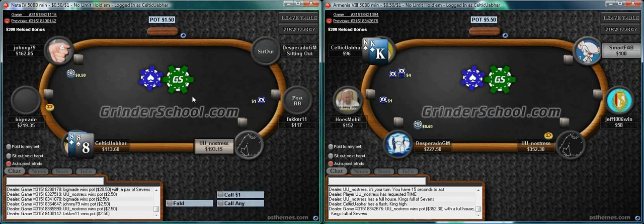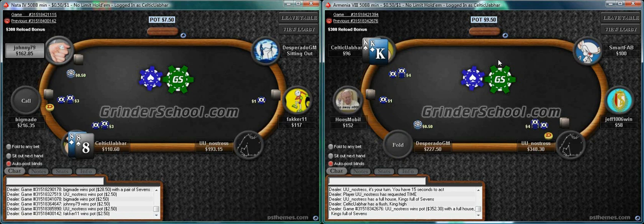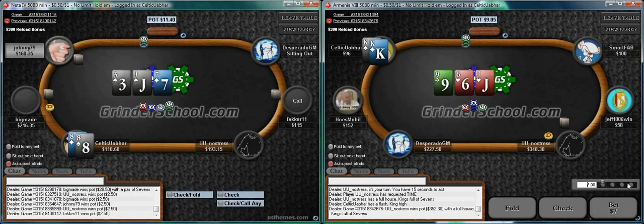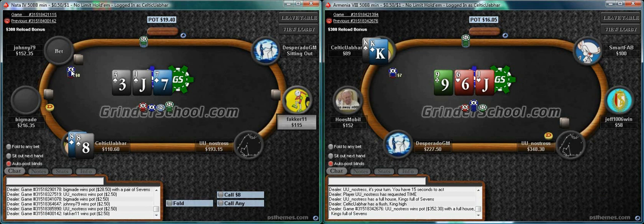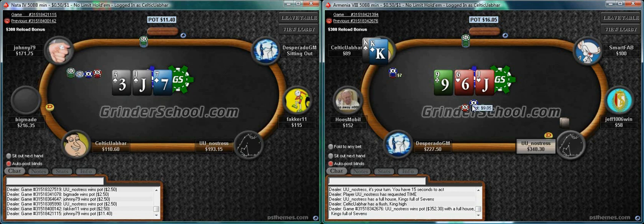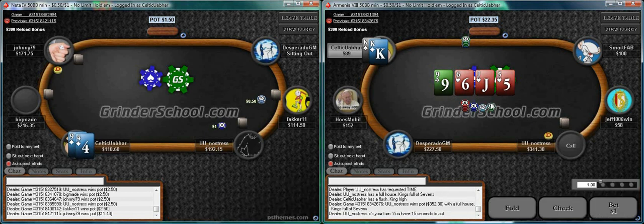That sucks hitting the top of his range. I won a fair bit at 200NL today and I'm proceeding to throw it away. With kings here we can win some money back. Interesting spot - Johnny leads. I imagine he has quite a strong range leading into 3 people, so I think this is just a standard kind of fold spot.